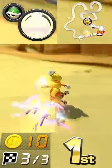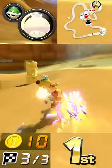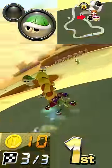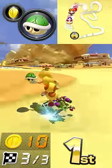Step 4: freestyle it from here. Take a giant shortcut thanks to your broken item. Take another shortcut — you deserve it. Take a trip under the Chain Chomp, hop over this crater, just have yourself a good time winning on Cheeseland.